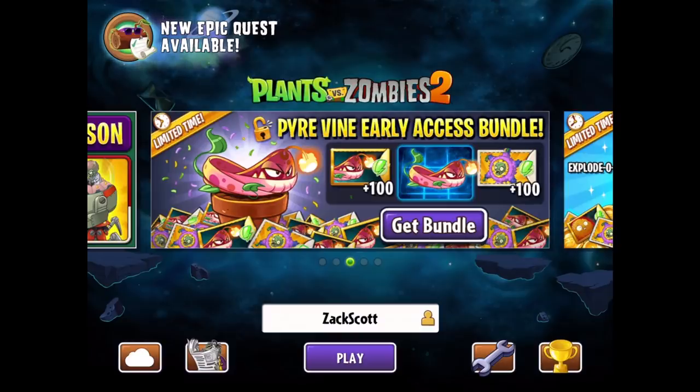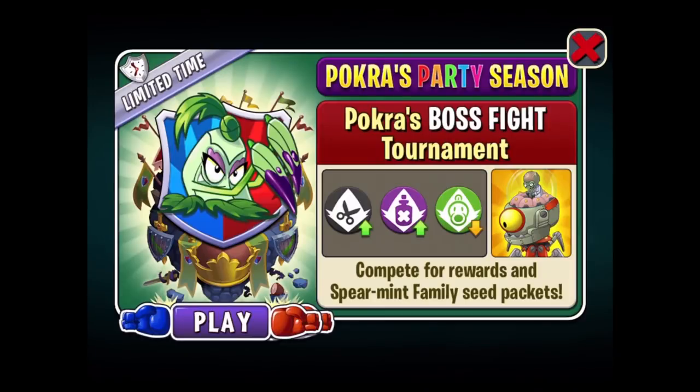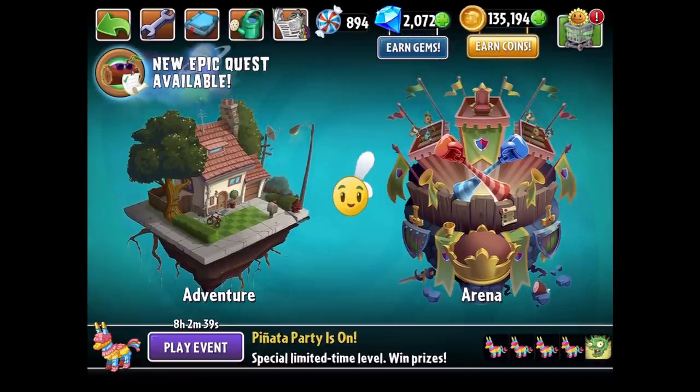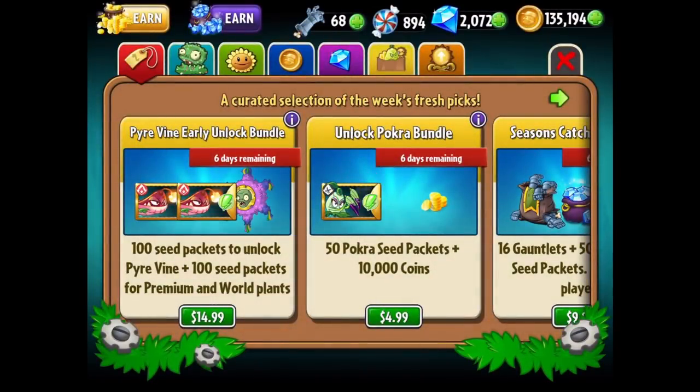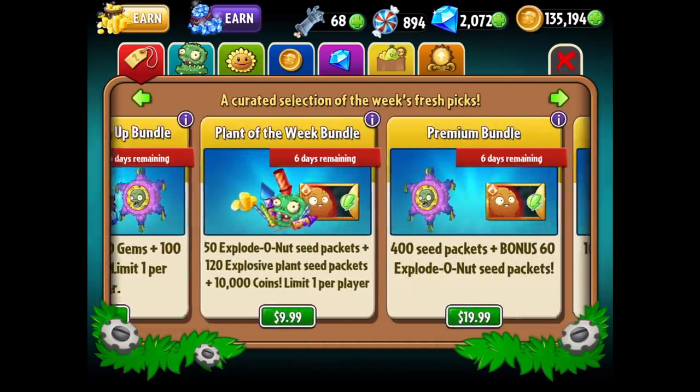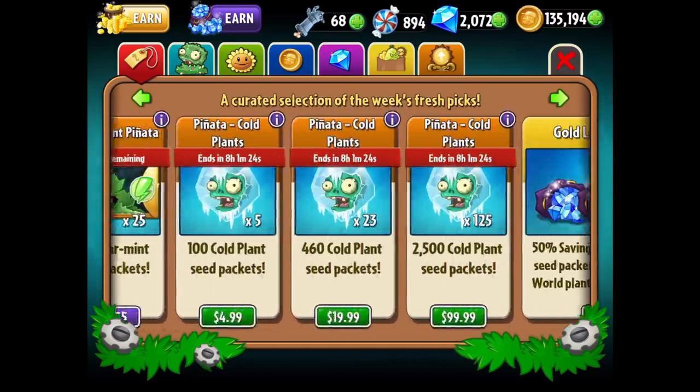Looks like we're going to check it out and get the bundle. Let's go see how much it is. This week we also have a Poker Boss Fight Tournament, which I'll probably dive into more next episode. For $14.99 you get 100 seed packets to unlock the Pyre Vine. It looks like you can get individual Poker seed packets as well. The plant of the week seems to be the Explodonut.